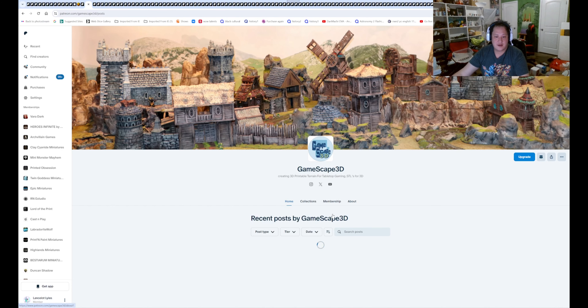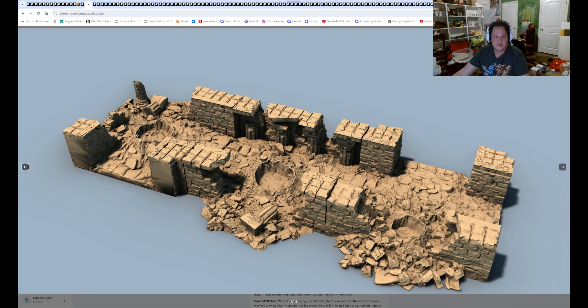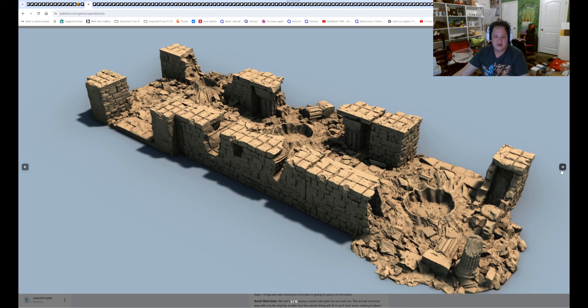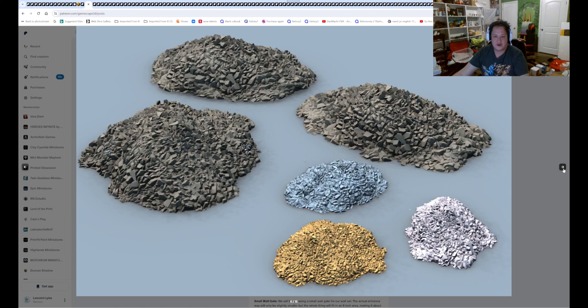Gamescape for April preview — the cleanup. Well, that's not really a cleanup; that still looks like a road. Rude road. Hopefully we got more rude road as well that we can use for your terrain needs. And pile of rubbles.